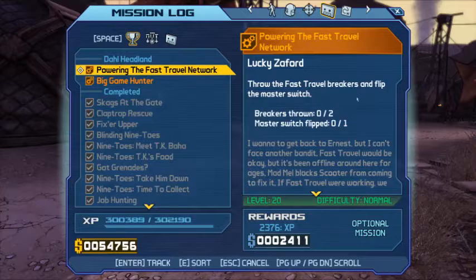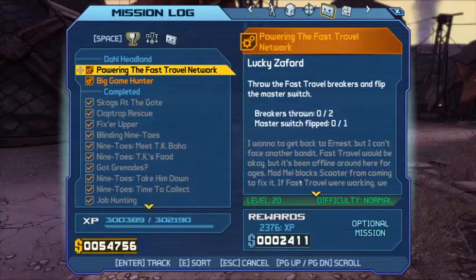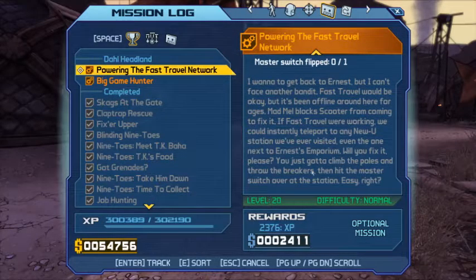Want to go back to Ernest but can't face another bandit. Fast travel has been offline around here for ages — Mad Mel's been blocking Scooter from coming to fix it. If fast travel were working, we could instantly teleport to any station visited before, even the one next to Ernest's Emporium. Just gotta climb the poles, throw the breakers, and hit the master switch over the station. Sounds easy in principle.